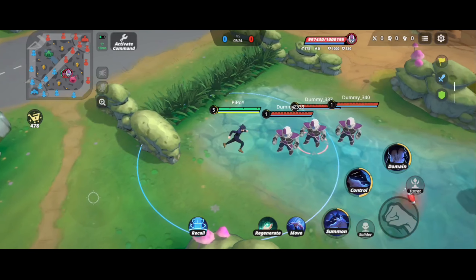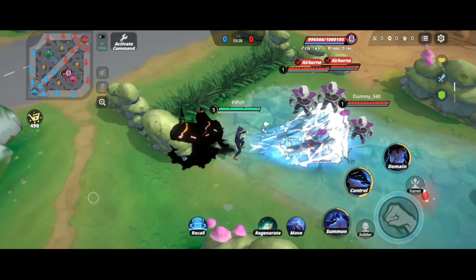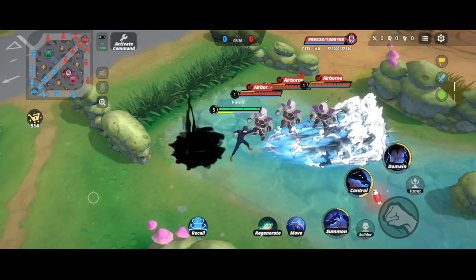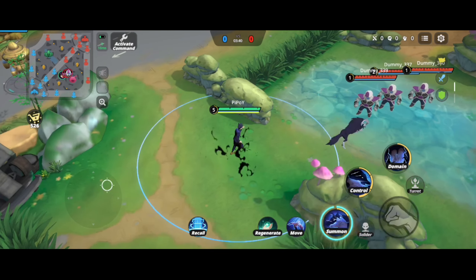That second skill is a very nice combo with your ulti or Nui. You can do second skill and then Nui, or you can do Nui and then second skill — vice versa. Just make sure that before you engage you have your wolf out for extra damage.